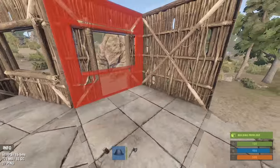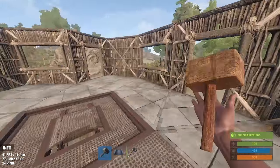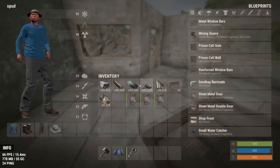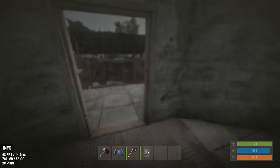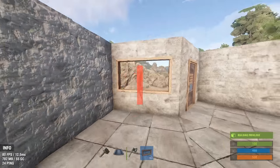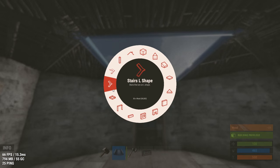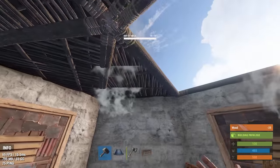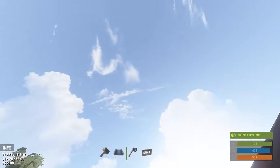I use doors as it allows me to see lower down than windows do. Your doors can open in or out — that comes down to personal preference. You can use whatever window bars or embrasures you want. Now we can place one final hatch on the roof above the base and we can start working on defensive positions on the roof and the catwalk.